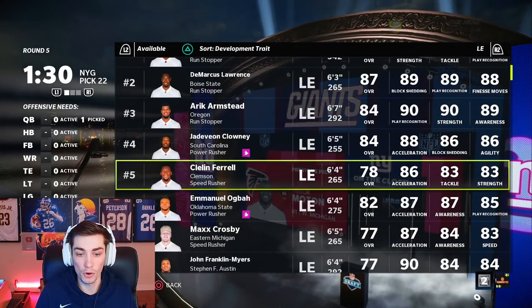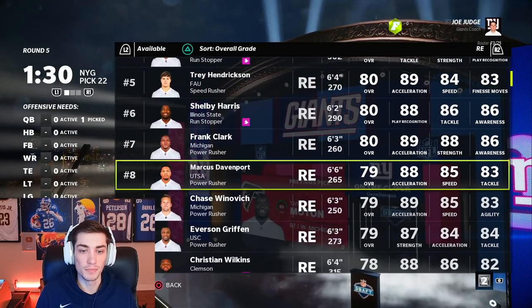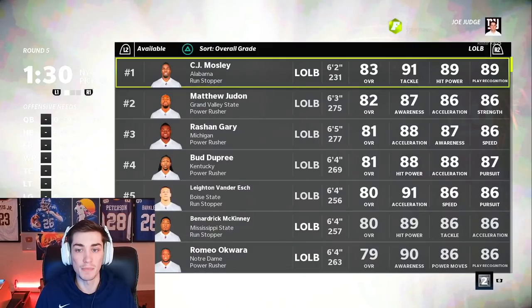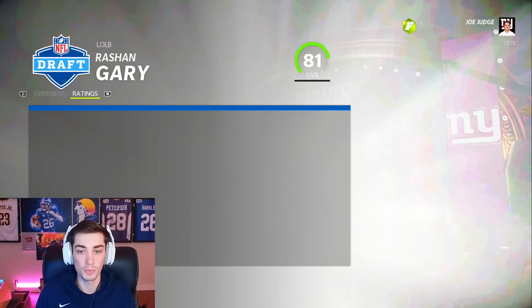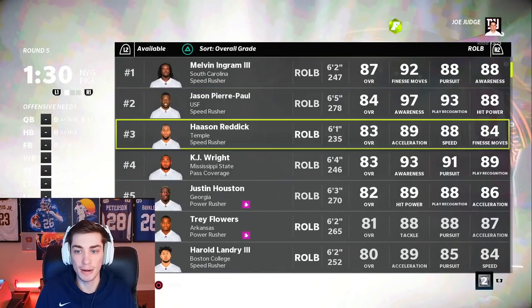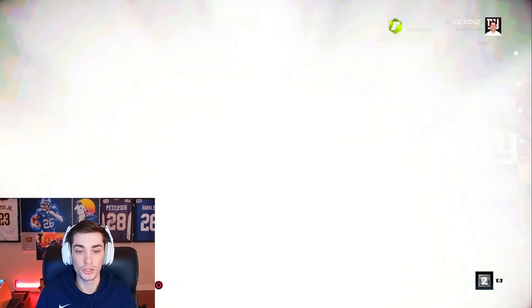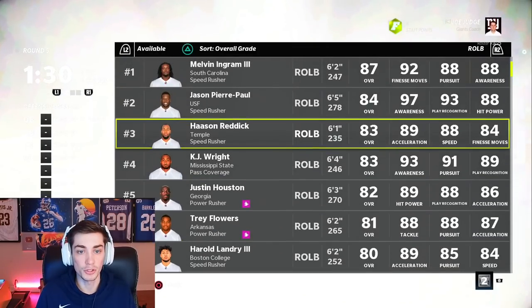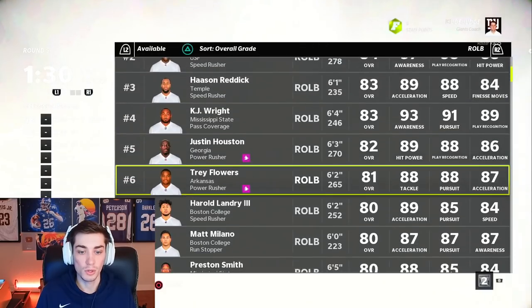Cleland Ferrell as Star Dev isn't amazing. With edge rushers, you can count outside linebackers as well. Rashawn Gary is one of those guys we might want to consider. Hassan Reddick — Harold Landry is sticking out at 25 years old, Star Dev. Harold Landry wouldn't be too bad, but Hassan Reddick is just a little bit better.